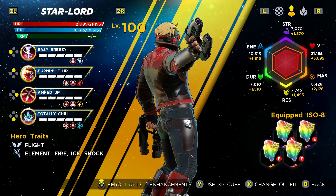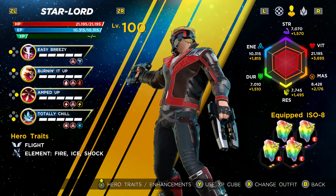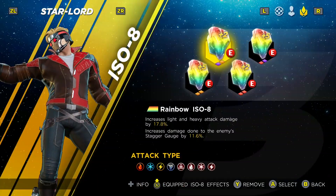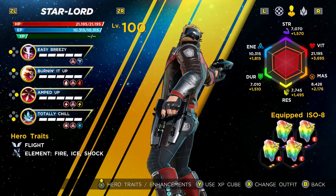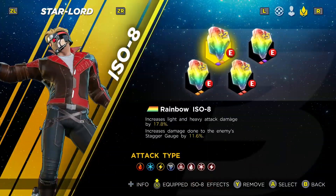You can use the shock ability attribute ISO-8 damage boosts to make your AOE more powerful, and general mastery to boost his overall damage. You can also boost his light attack damage, which is a very viable option. But usually other heroes can do more health damage, and he is more of an AOE targeting kind of hero.